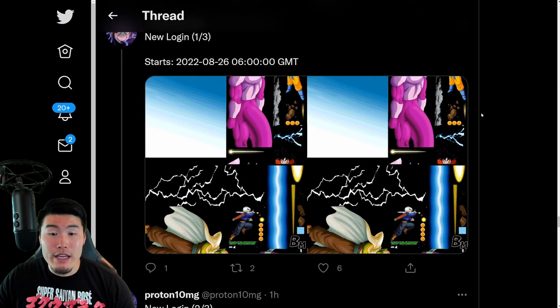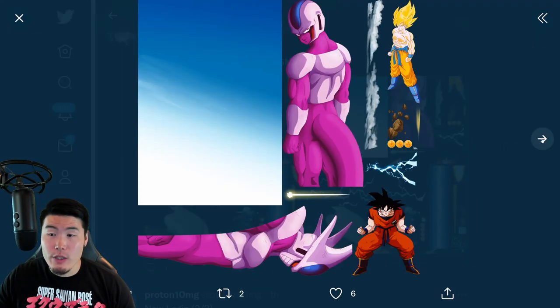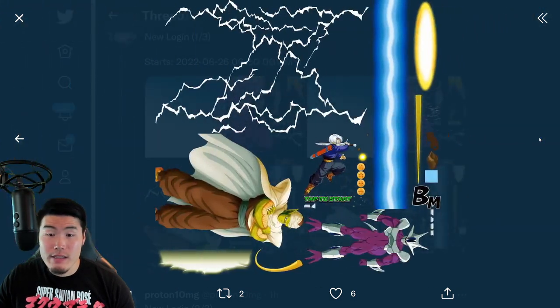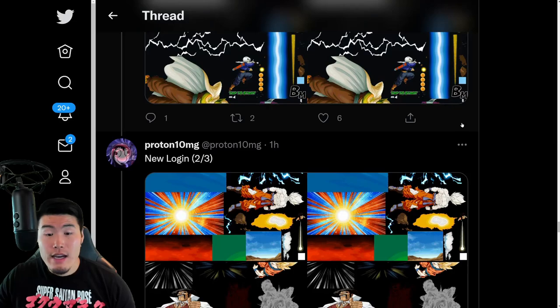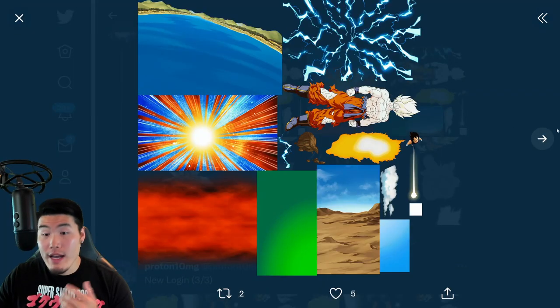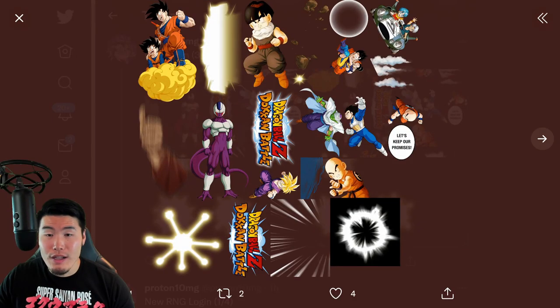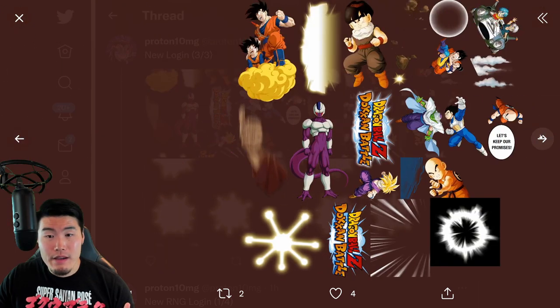We also have a new login screen featuring Cooler and Goku. I haven't seen the animated version of this, but I'm sure it looks great. And then we also have some more assets — Super Saiyan Goku and more login assets. It looks like a bunch of characters are actually going to be in it, not just Goku and Cooler.